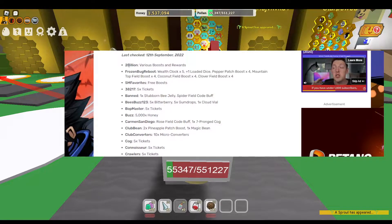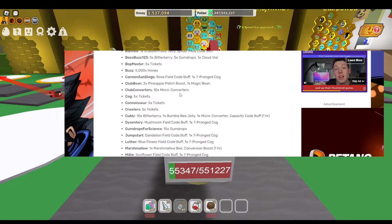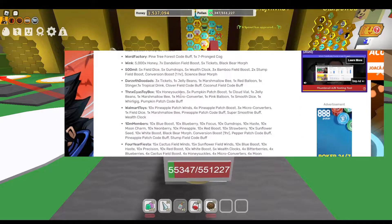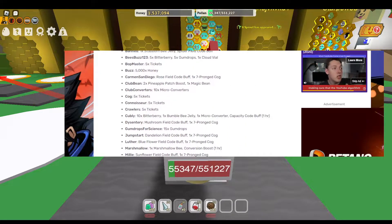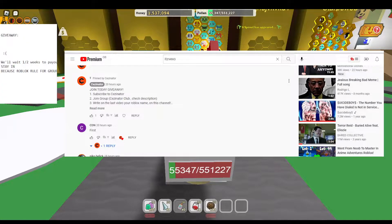There are codes from 2 billion — there's so many codes from 2 billion, just pause and screenshot. They are amazingly new codes, so many with buffs, and the last one is 1 million likes. So those were the codes.